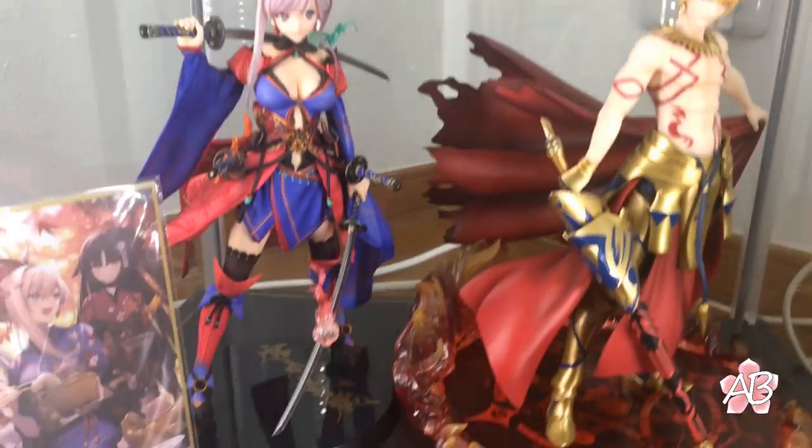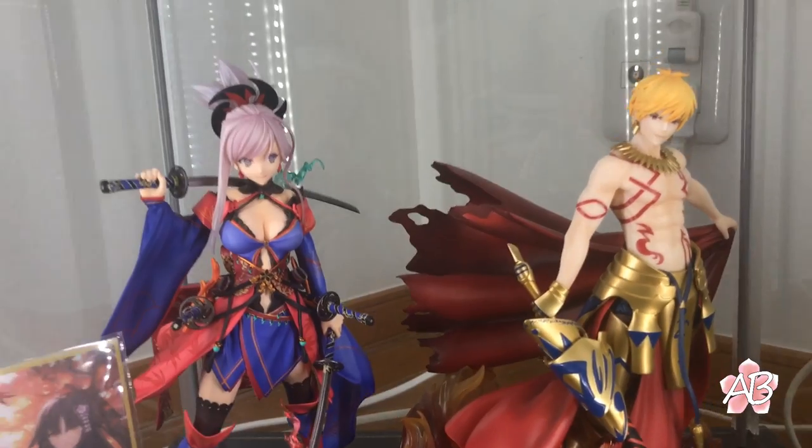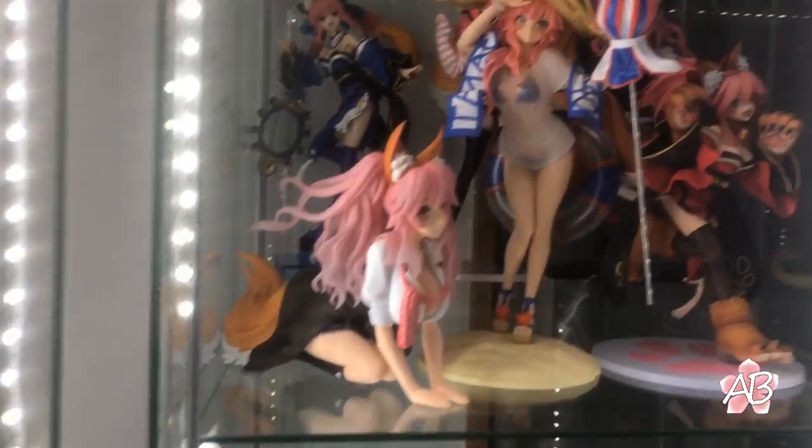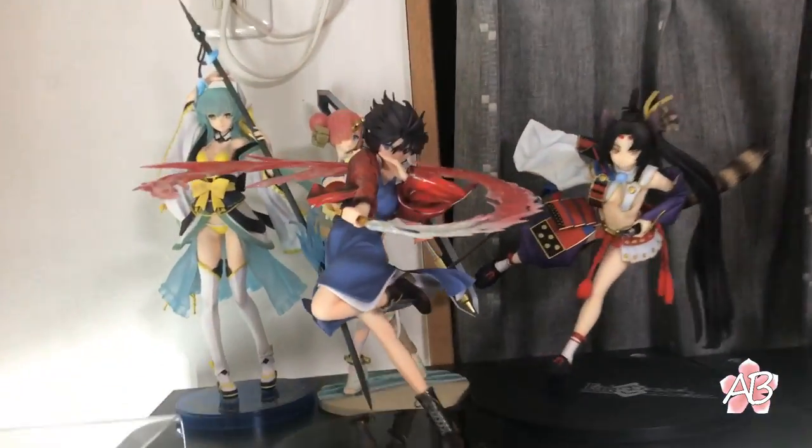Shuten Doji — my favorite! And there's a little canvas with Dante in it. Shuten is definitely my favorite. Here's Musashi and Gil — really cool. Musashi is amazing. There's a little weird canvas thing too, pretty cool.